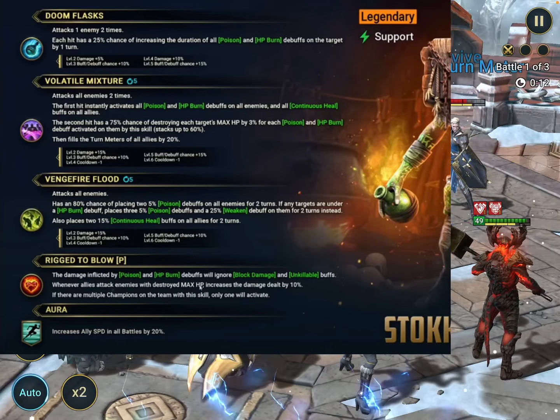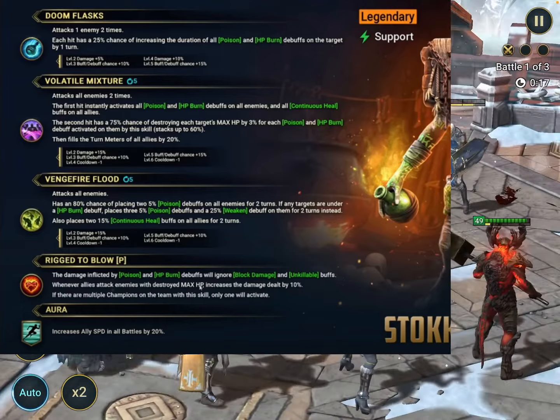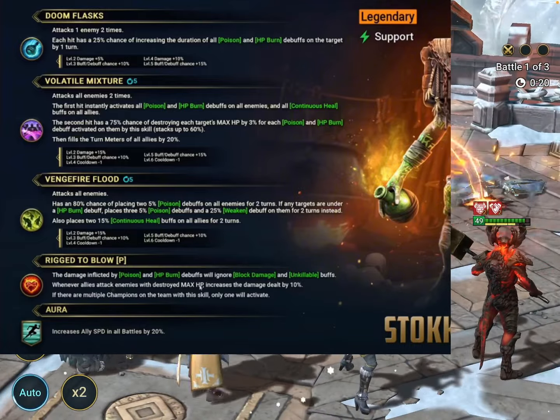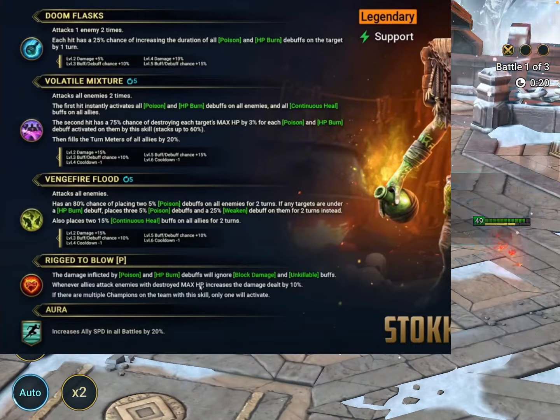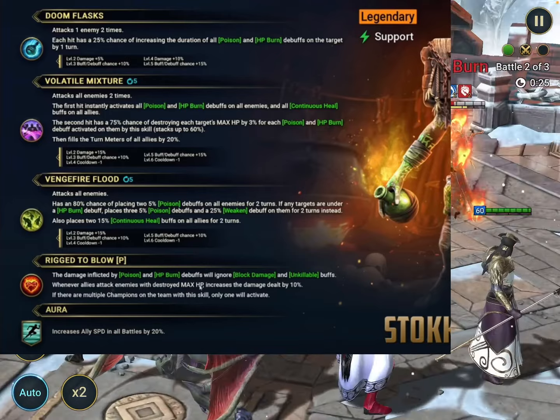But the A3 is where it really all begins. The A3 can drop 2 poisons, but if enemies are under an HP burn debuff, it's going to drop 3 poisons and weaken. All of these are the big versions, which is why it's really good. And he also places 2 continuous healings on all allies.